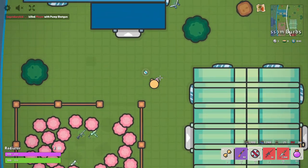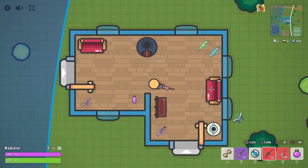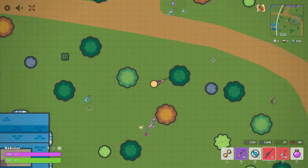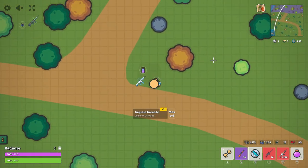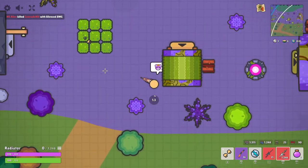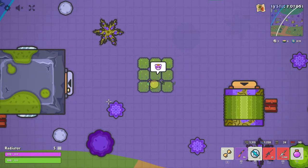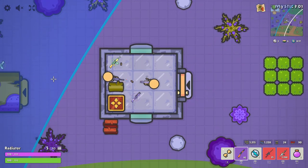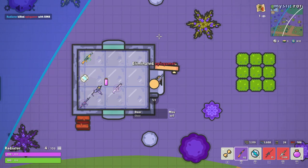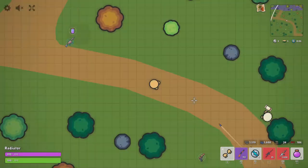To get the codes, you need to watch the streamer who's streaming the community event — they will tell you the code. For example, one code was 'hangout' — it's closed now I think, but if you joined that code you could get into a new lobby.